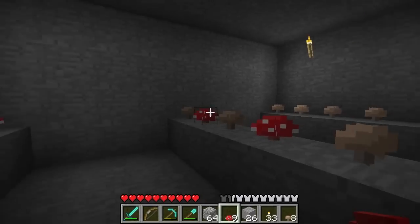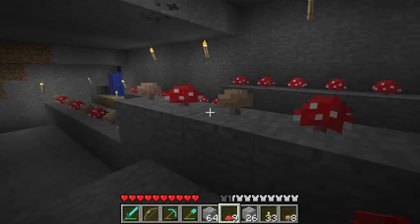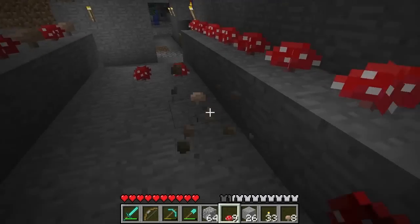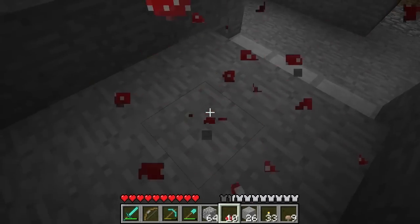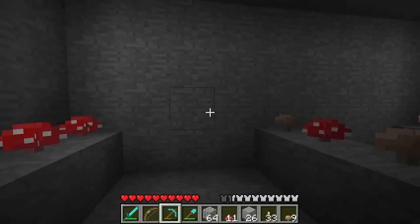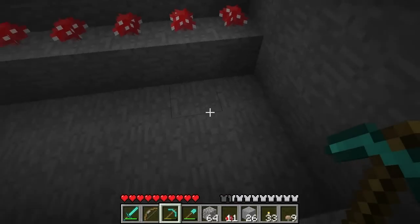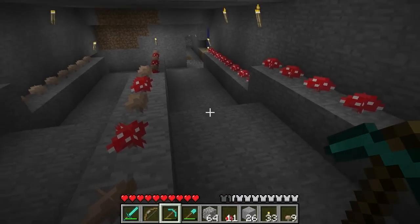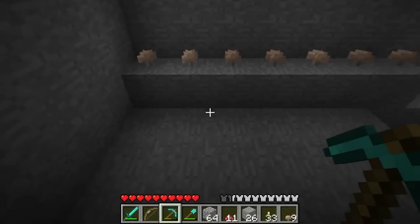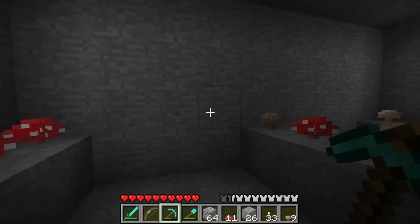Now we want to automate the harvesting, because right now we have a working farm — this will grow mushrooms — but it's kind of a hassle harvesting because you've got to come over here and punch them all to collect them. So what we want to do here is create a water flow. When you pour a bucket of water down, it will flow down the lanes and collect all the mushrooms — it pops them right off, and they'll collect down at the end for you nice and tidy.